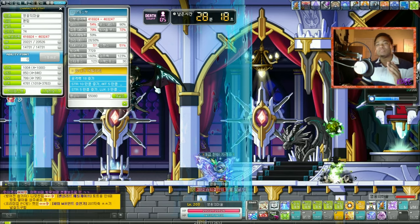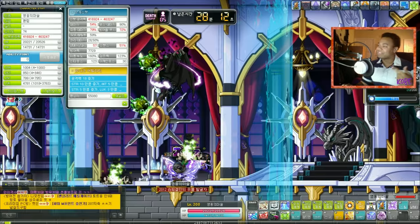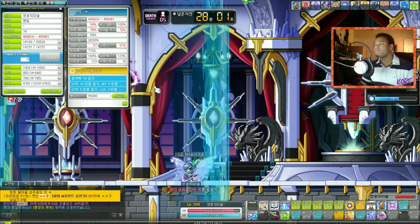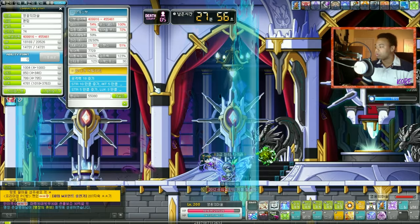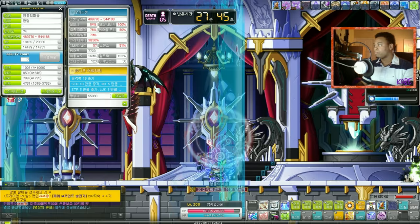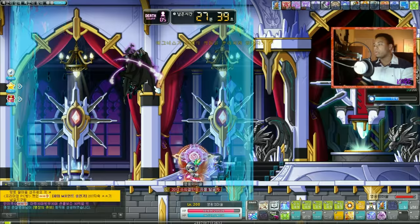I gotta re-up and use the skill again — that's stack five. Now I have all the effects except for god mode. Give it about 10 more seconds and I'll be able to proc god mode. I'm going to use whatever hypers I have right now to storm him down when ready. And now I have god mode — I'm in god mode for 30 seconds, with the skill on a four-minute cooldown.